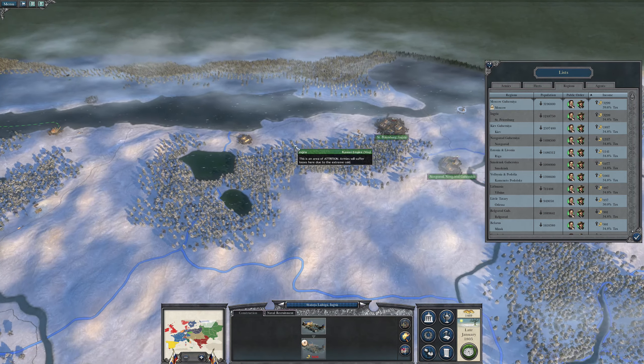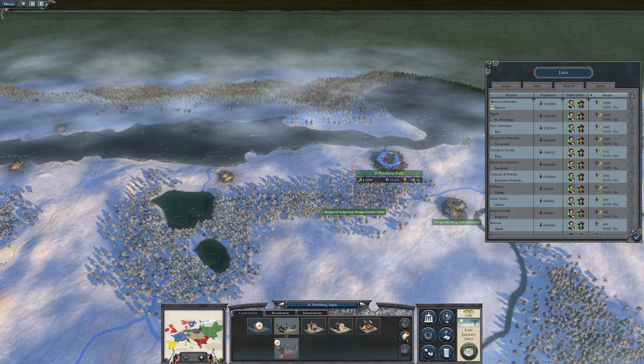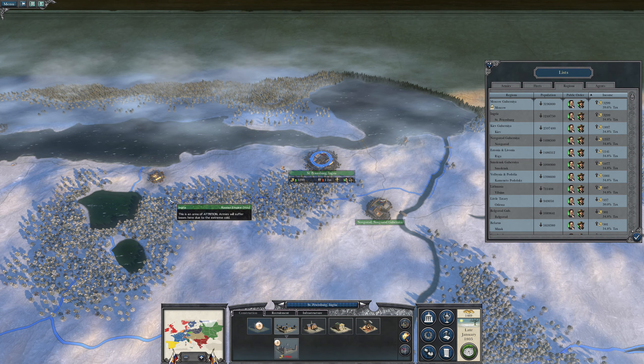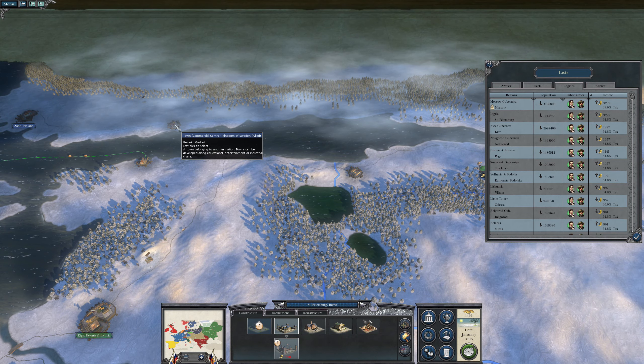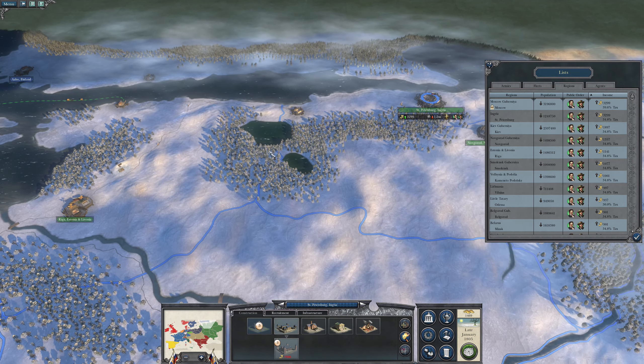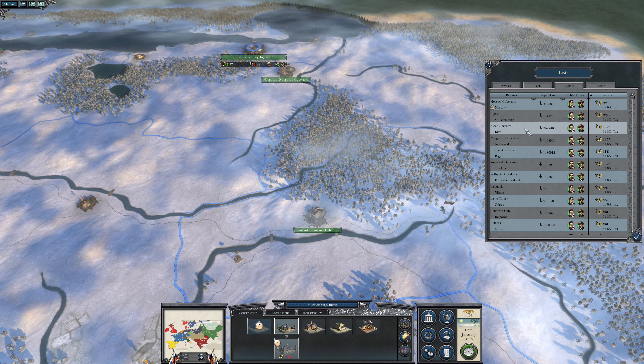That's a different region. Ingria — it's hard to see, that border runs right along there. But I like Sweden, so I shouldn't really go and attack them.